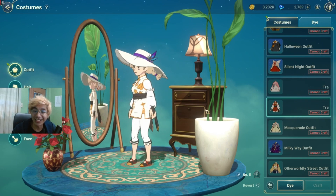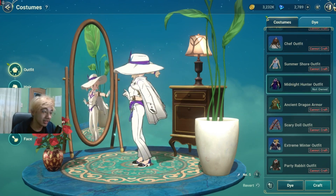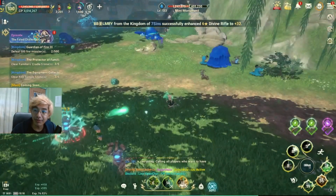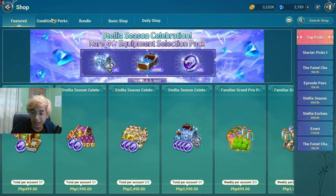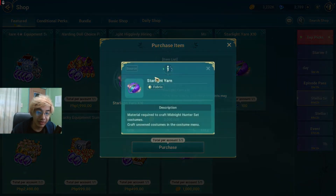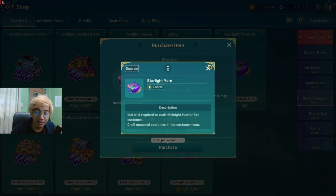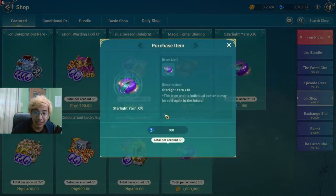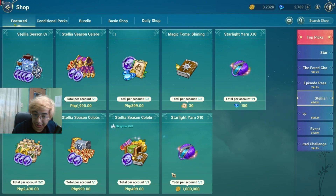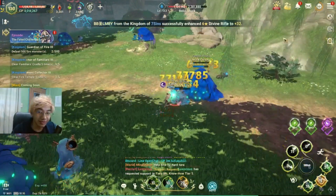The Midnight Hunter costume is really, really good — definitely going to be farming field bosses just for this costume. I'm probably going to get it for all my other characters as well. If you want to craft it faster, go to the shop and you can buy the Stellia season shop item 5 times to get 50 Starlight Yarns — which are used to craft the costume. You need 100 total, so you can also buy 10 more pieces there to get to 60 faster if you don't want to farm.